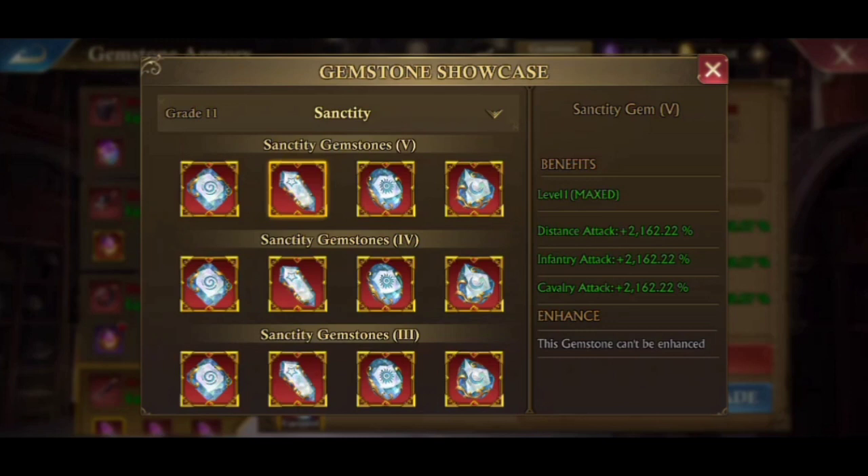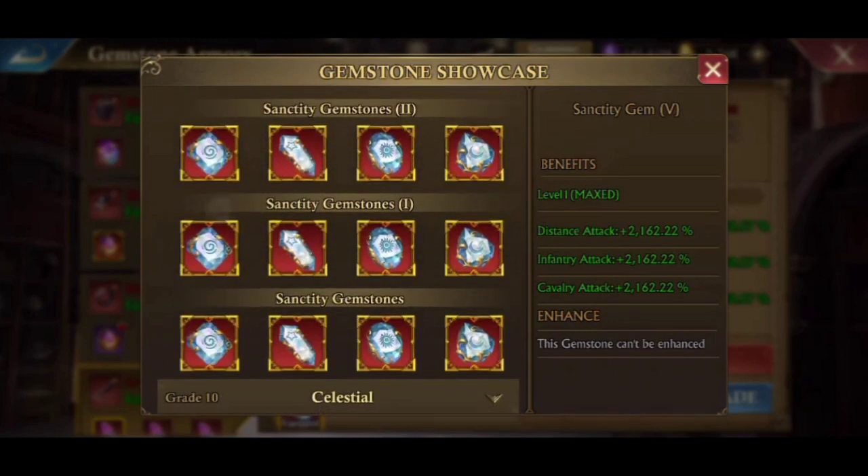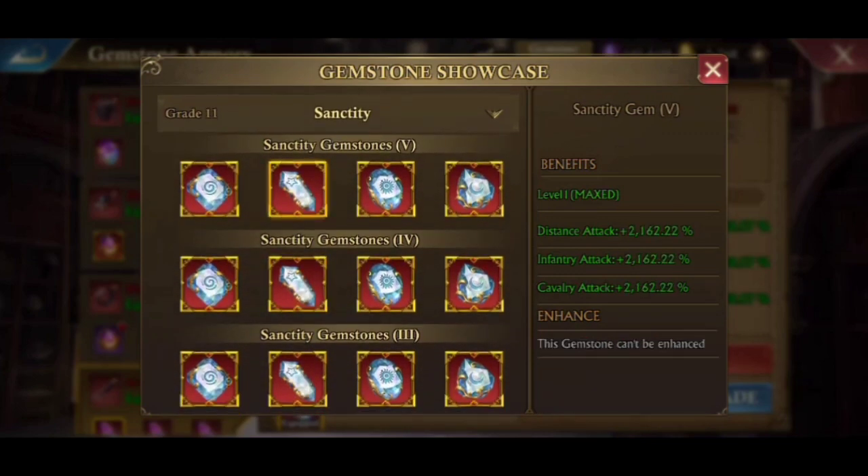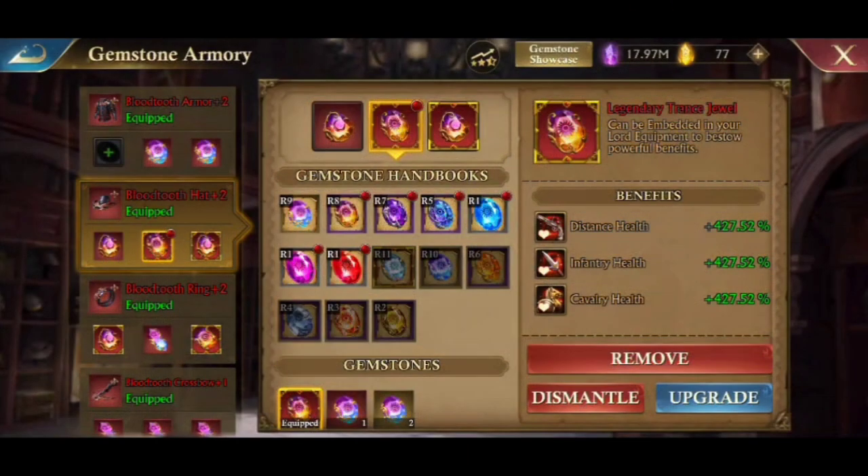The only way to maximize it is to buy new materials, because the amount of material required for the latest grade will always be much more than before. If you previously had maximum or legendary quality, when you move to the next grade that material will only bring you to precious quality — just one upgrade — and that is always the case. I'll give an example with a farm account.